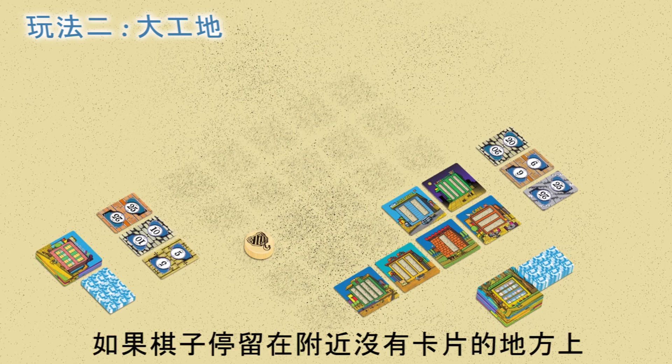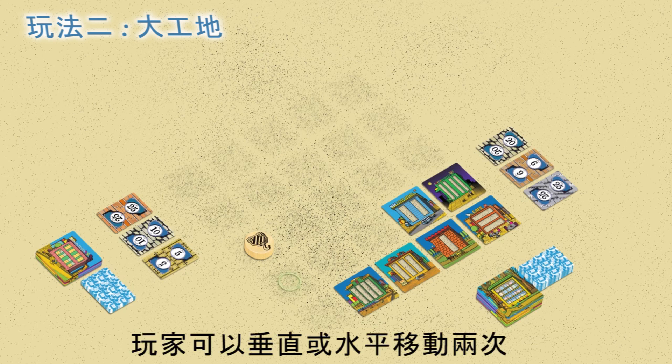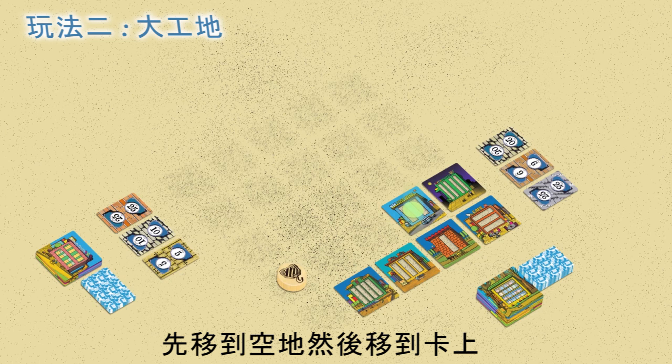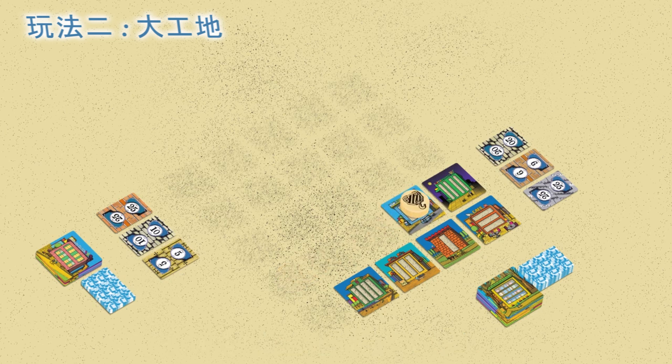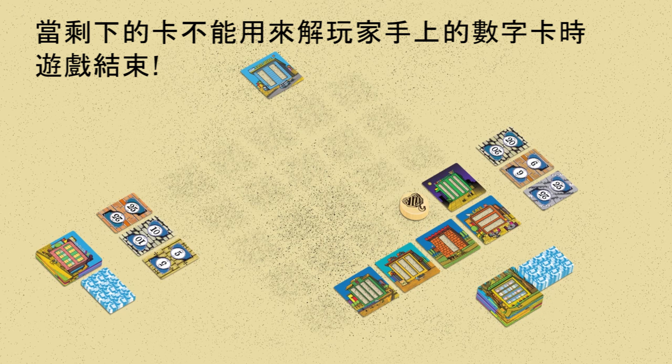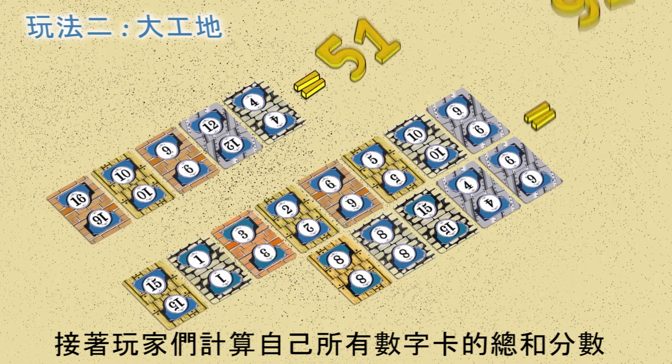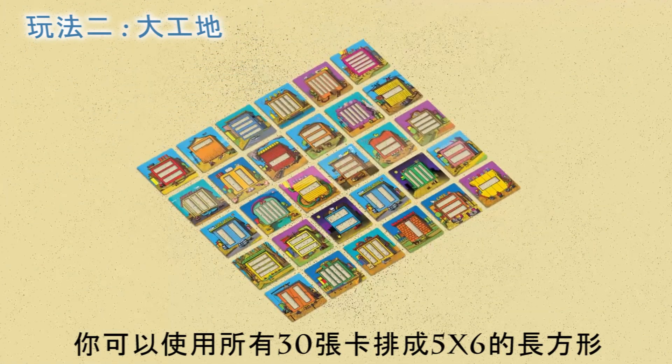If the token ends up in a position where it has no nearby cards, a player moves it twice — vertically or horizontally — first to an empty spot and then to the card. The game ends when the remaining blocks can't be used to solve the number cards that the players have. After that, the players count their points by summing up all the number cards.